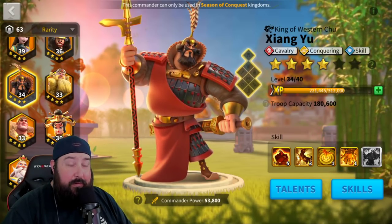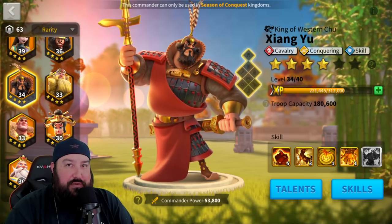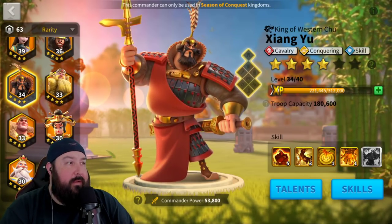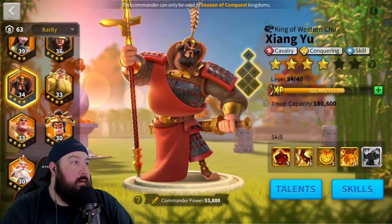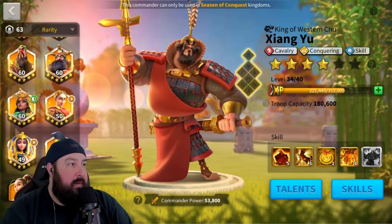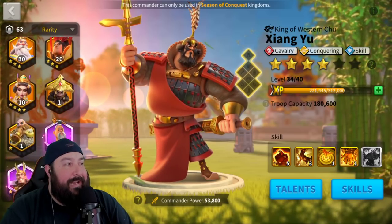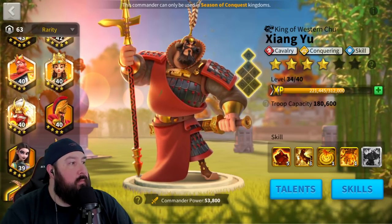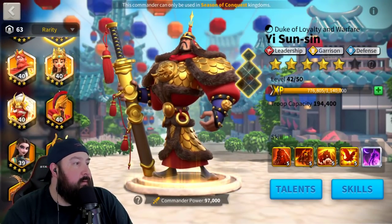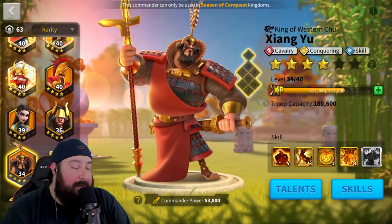We are going to max another legendary top tier commander today. As you see in front of you, it is Xiang Yu — XY for short. We went ahead and finished off on our last video our top tier garrison meta by maxing and getting to level 60 Zenobia. Last week we maxed out Yi Sun Shin — YSS for short. And now it's time to work on XY.